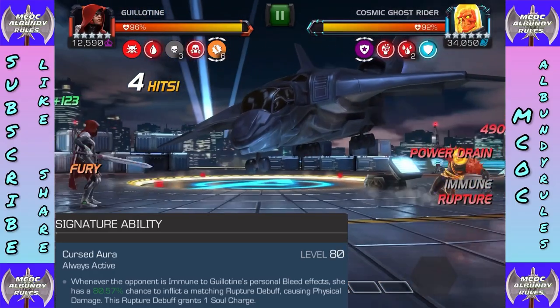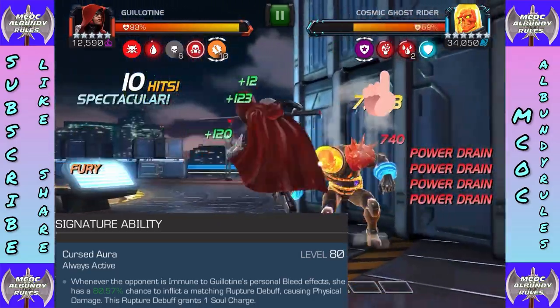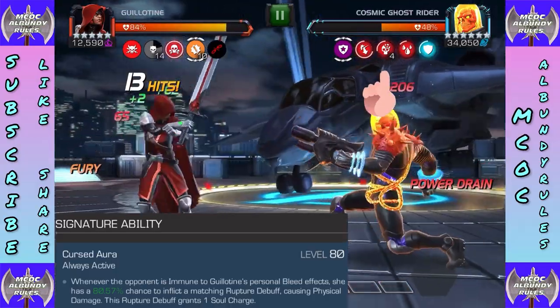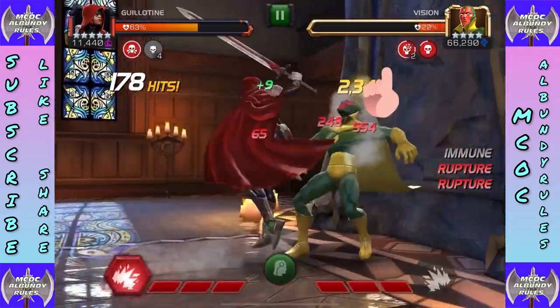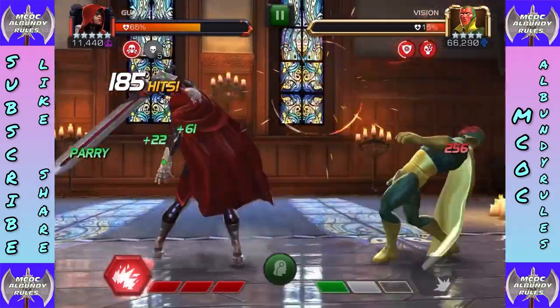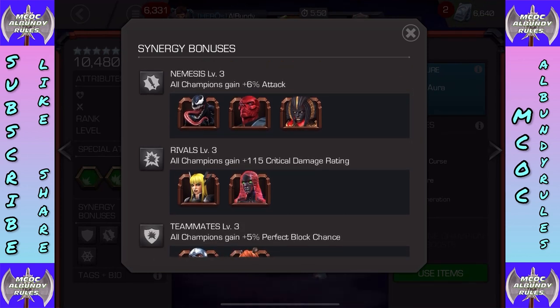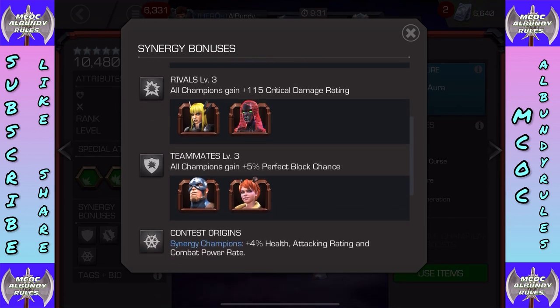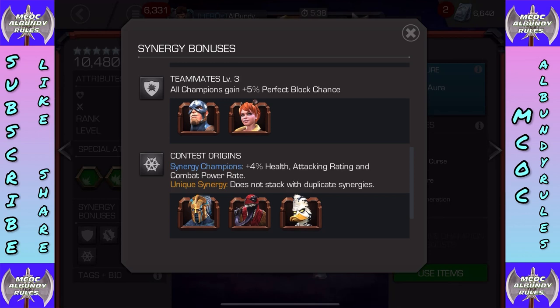The signature ability: whenever the opponent is immune to bleed, personal bleed effects have an 80.5% chance to inflict a matching rupture causing physical damage, and each rupture grants one soul charge. So she works very well against bleed immune champs, exploiting that immunity to build souls — similar to how Clairvoyant exploits bleed or poison immunity. Synergies include Nemesis for armor rating, plus six percent attack rivals, teammates giving five percent perfect block chance, and contest origins giving four percent attack, health, and combat power rate.